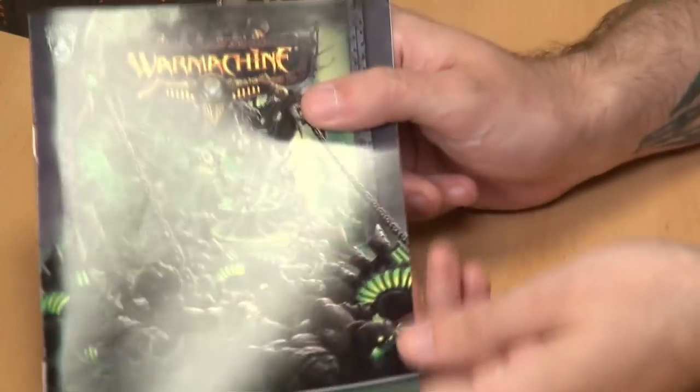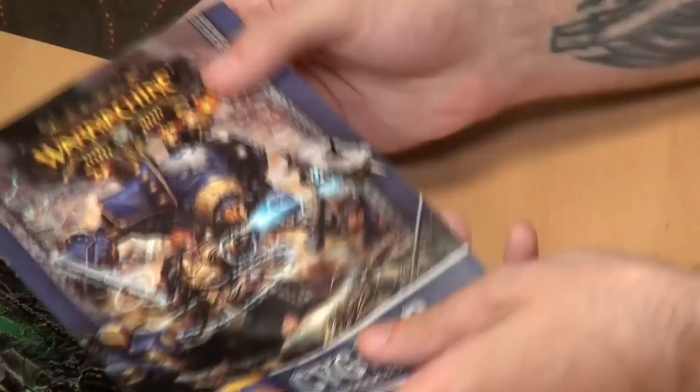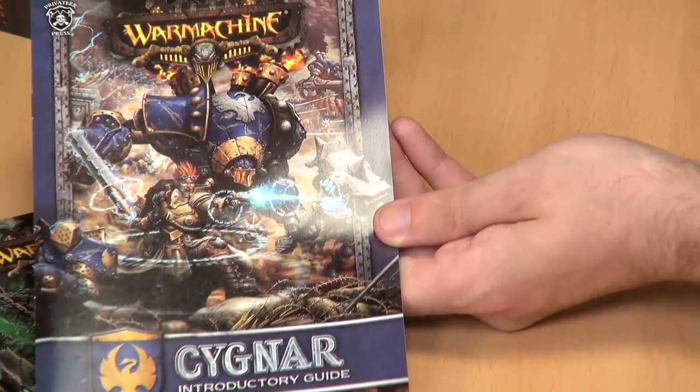You then have these, which are the little storybooks that come with each new faction. The world has moved on a few years now, and these are basically bringing you up to date with the Warcasters that are in your starter box. If you've looked at our unboxings before, you'll have seen we've done Cygnar before, so we may slightly skim over them in this review. The Cygnar do get some extra stuff in this.